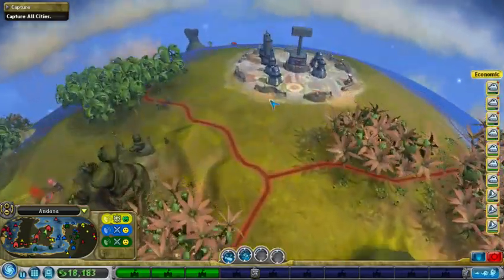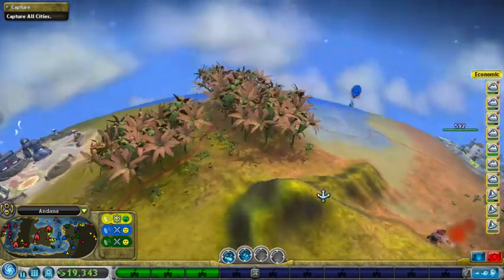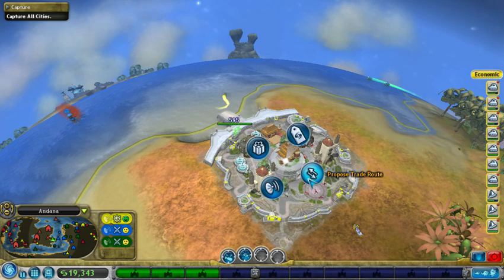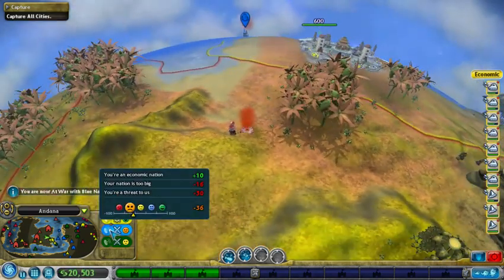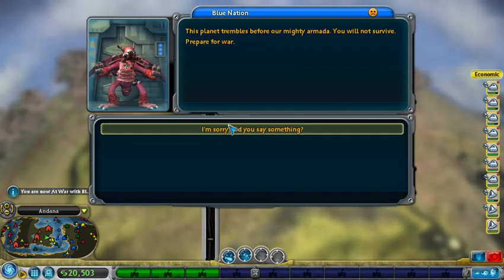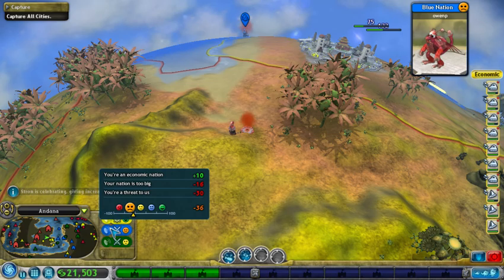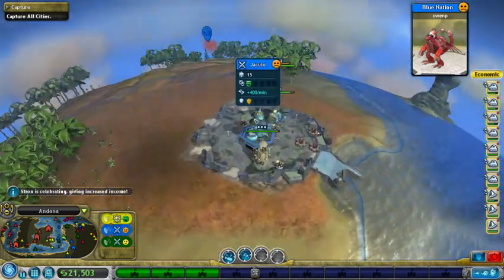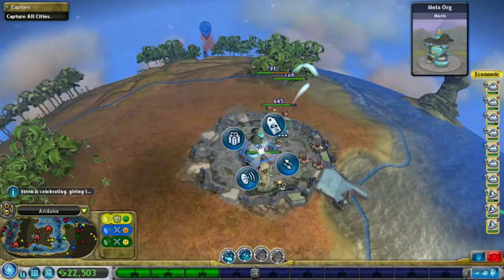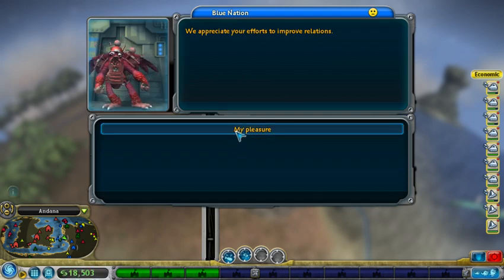It's time to acquire our trade routes. Let them over here... This play had trouble before our mighty armada — you will not survive. Let's prepare for war. Why did they say that donation is too big? You threatened us — since when did I threaten them? Alright, if you're going to be such babies about it, then I'll give you some money.